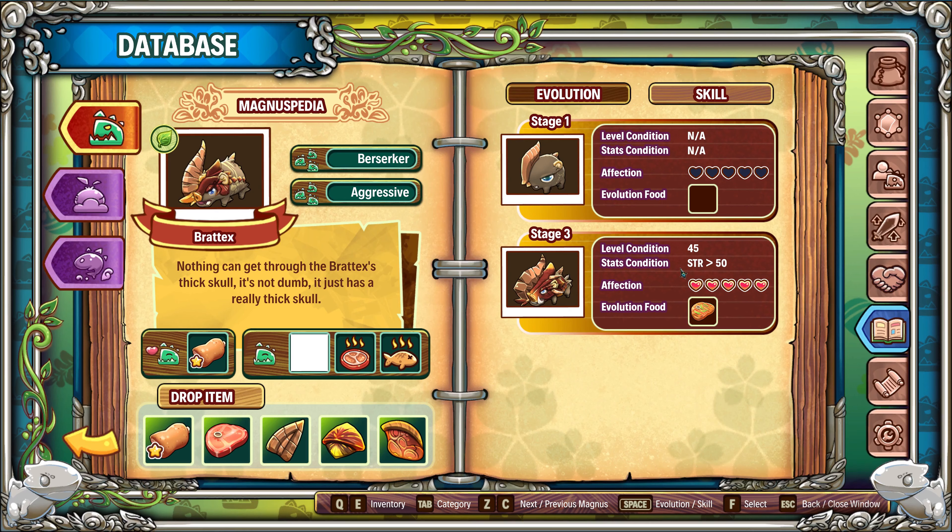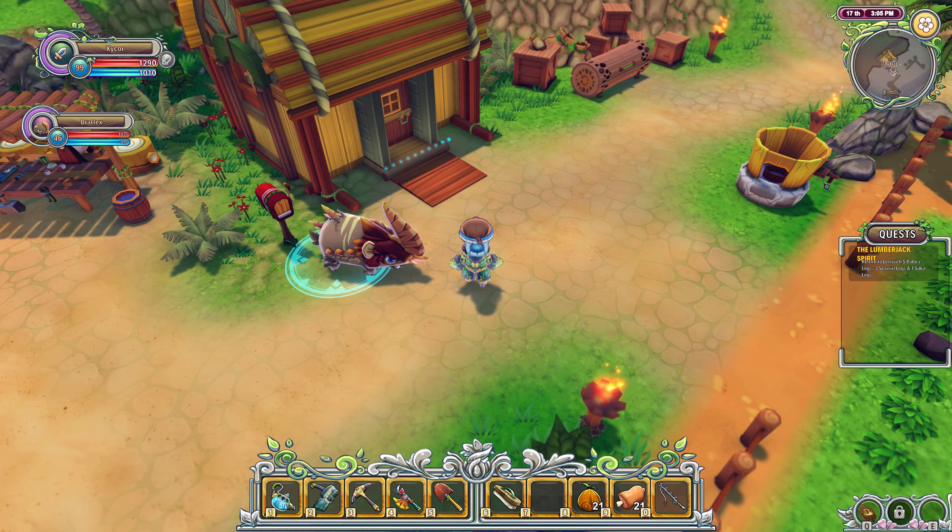To evolve it, you just need the premium roast meat and its affection to full. To make the premium roast meat, as far as I know, you need premium raw meat. The only place I know to get that is the coastal guardian - which is Dreadclaw.